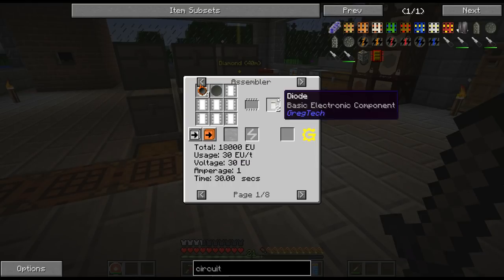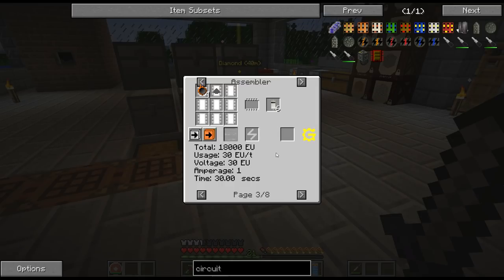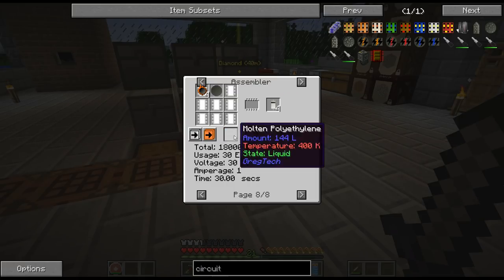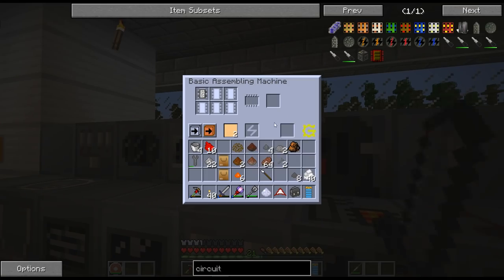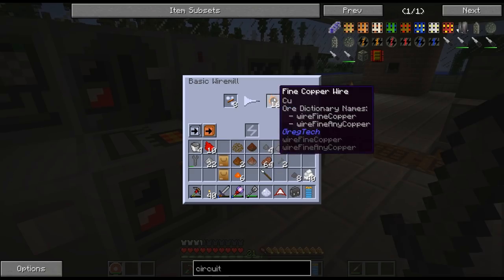Obviously there are easier ways to make diodes. If I had polyethylene — which I can't make yet — I would get six. With molten glass I would get two. Alright, so it looks like I do need to put molten glass in the assembler, which requires quartzite actually. But unfortunately my assembler has refined glue in it, so I've got to figure out the best way to do this.